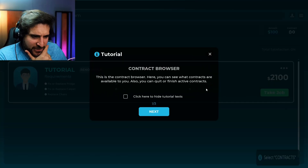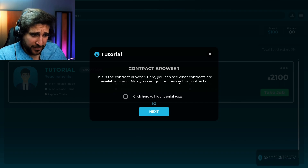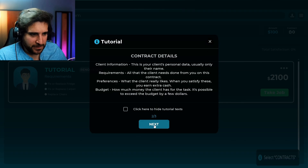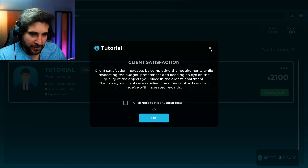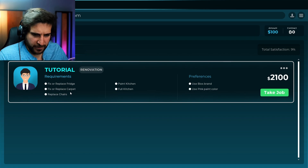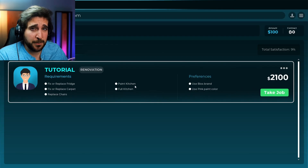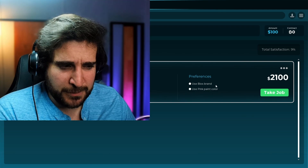Contracts. Okay, this is the contract browser. Here you can see what contracts are available to you. Also, you can quit or finish active contracts. This is the client's personal data. We'll figure it out ourselves. Alert — you sure you want to quit the tutorial? Yes. Fix or replace fridge. Fix or replace carpet. Replace chairs. Paint kitchen and full kitchen — does that mean put the appliances that are missing into the kitchen? I'm assuming that's what that means.